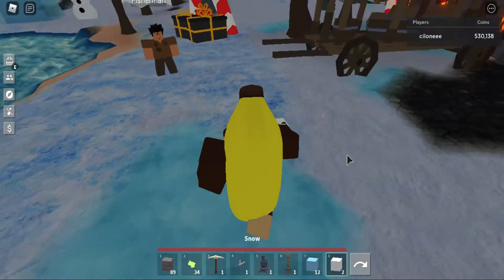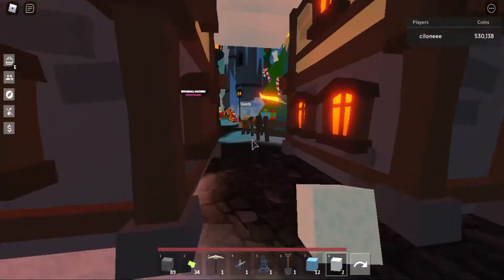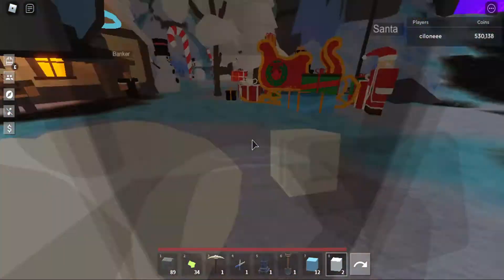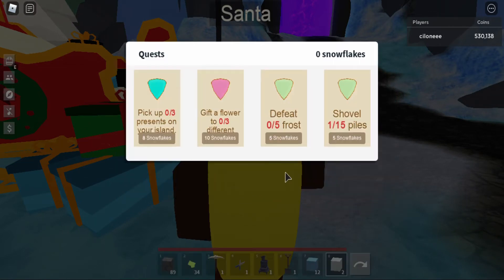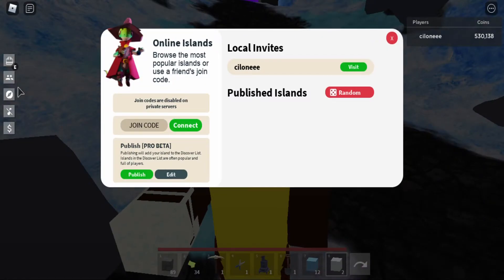Oh yeah, you can probably build those blocks on your island. And what was that quest again? Because I want to see what it gives. I'm going to check these out after this quest. Santa — complete one. 15 piles. That shouldn't be too hard.